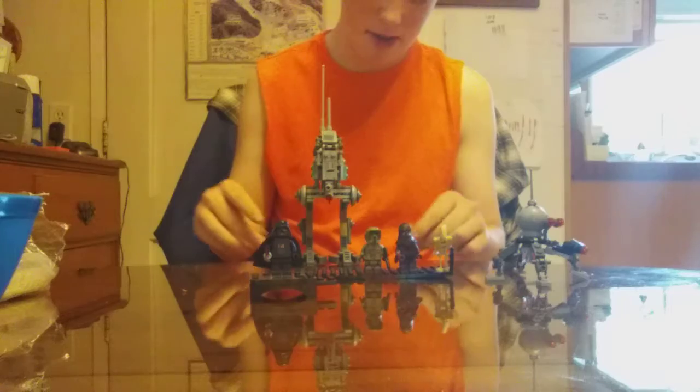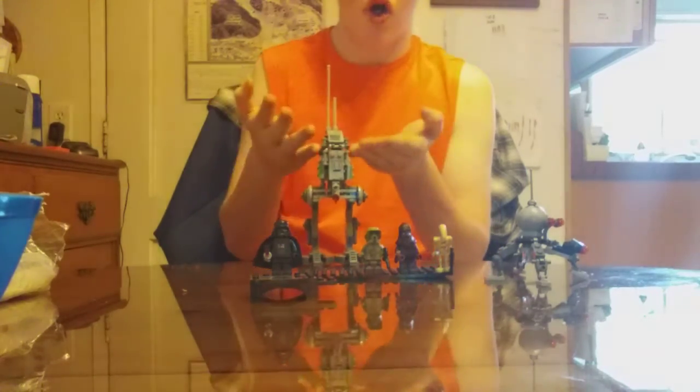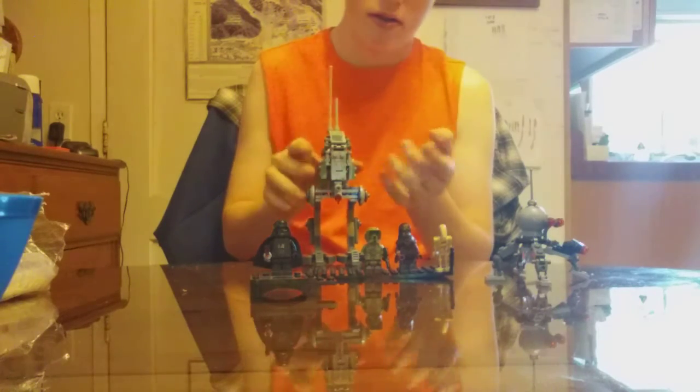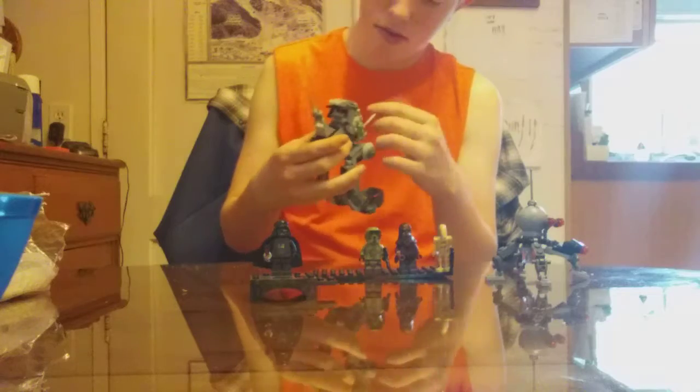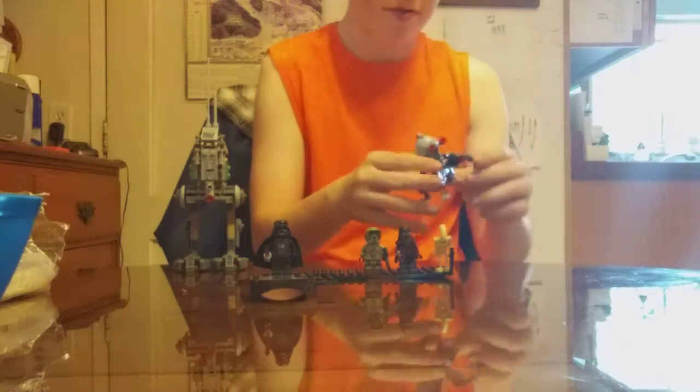The set name is Clone Scout Walker, but it is an AT-RT. Star Wars fans would know, and it also comes with a Dwarf Spider Droid. The Dwarf Spider Droid actually has four legs.